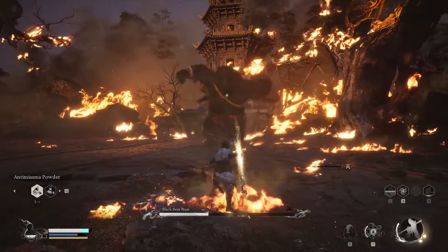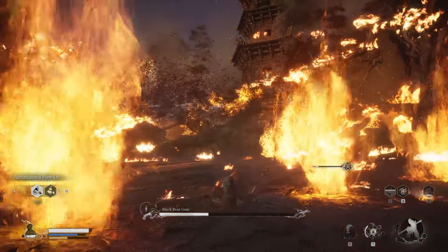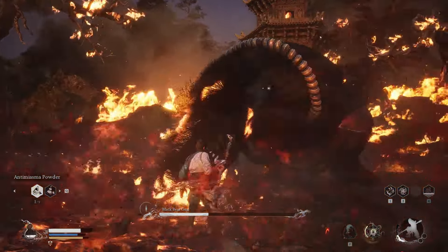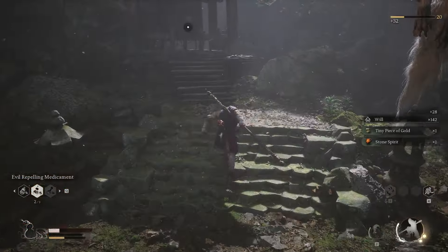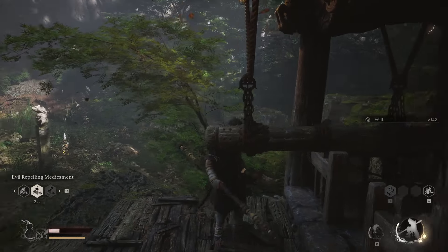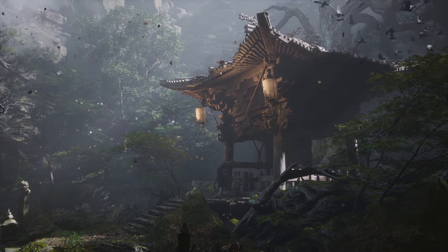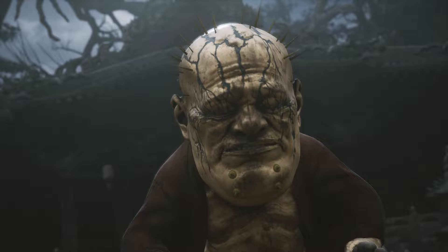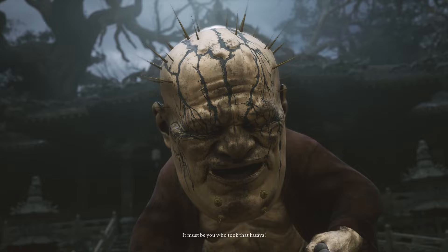There is a thing that you can get in Chapter 1 that's going to make you immune to fire damage. This is a cloak, and this is what you're going to want to use. Once you use that cloak, the bear is going to hit you but it's not going to be doing fire damage, which makes it extremely easy. How do you get this cloak? You do this by ringing the bell — fight three bosses in Chapter 1, beat them, you'll find these bells, ring the bell, and you're going to fight this golden guy. Once you beat him, you're going to be able to get a cloak that makes you pretty much invincible to fire damage.